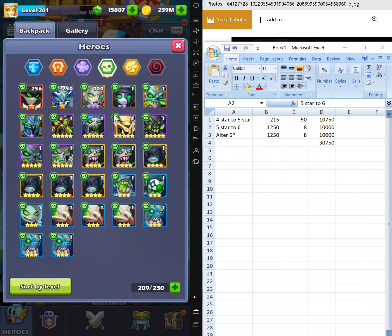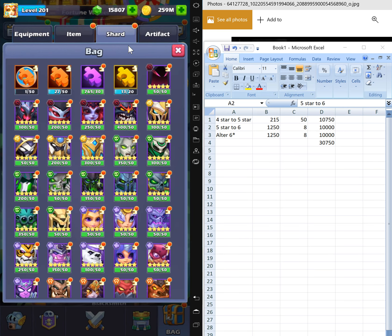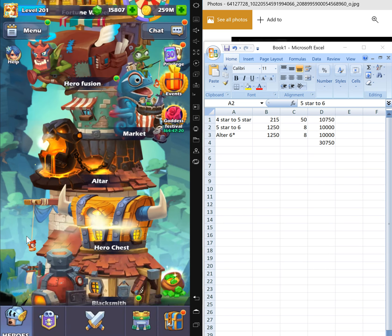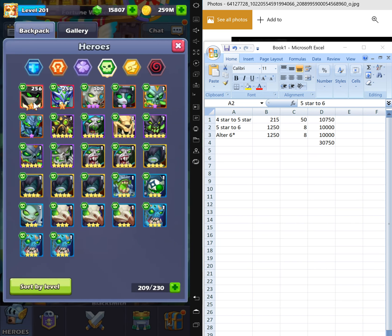I only have five copies of That Lab. My Ripper is T11, so I need six copies to convert him to deadlap. That is my goal for tonight.